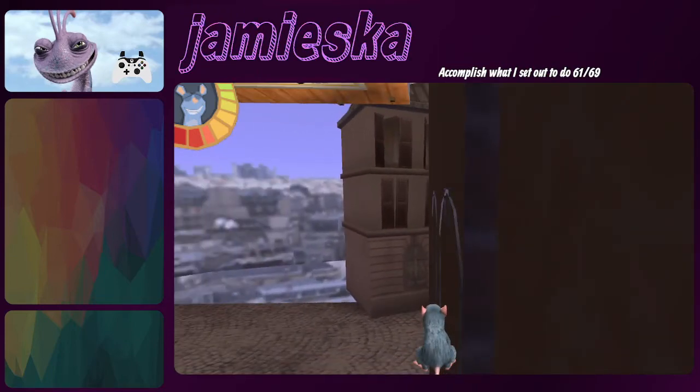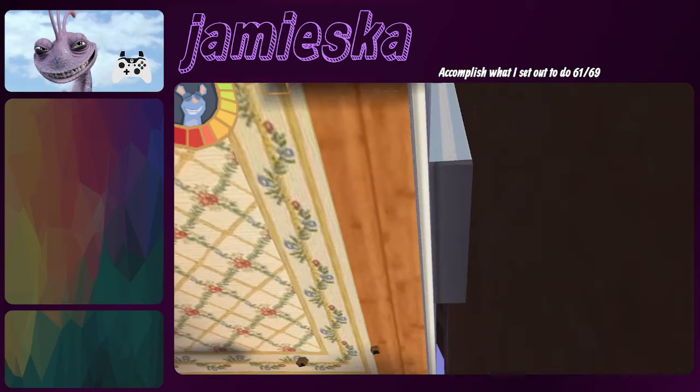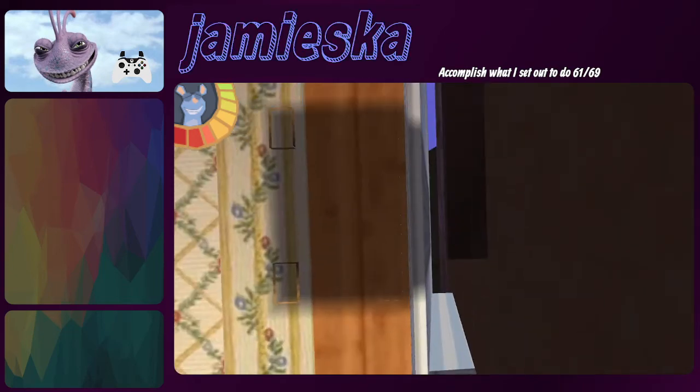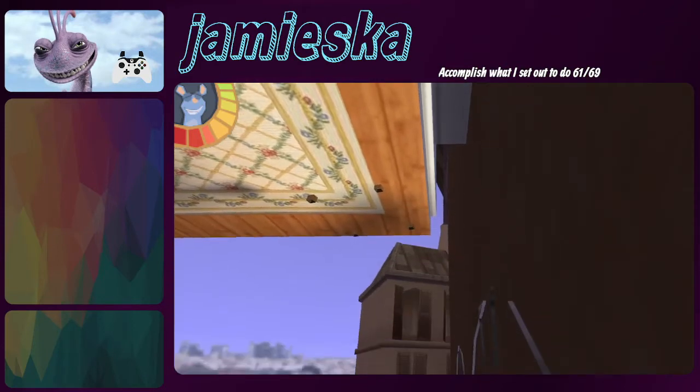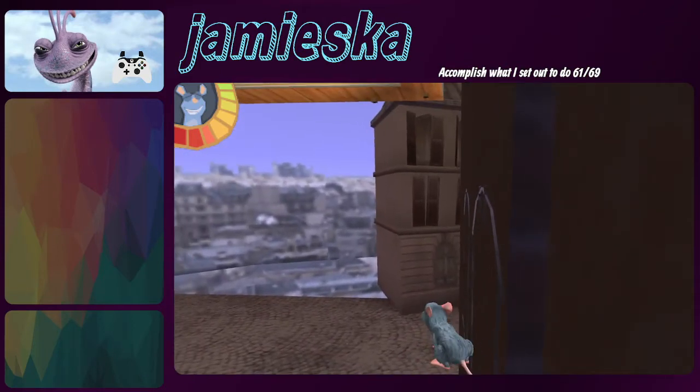Then walk down until you get to this weird dark post thing here. Turn a bit to the left and start trying for spider Remy. Wait a little bit before you start jumping because if you start jumping right away you might hit this seam in the ceiling above you and accidentally up warp. So just wait two seconds and then start.